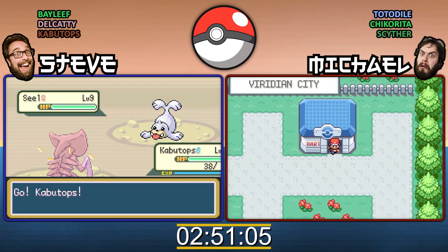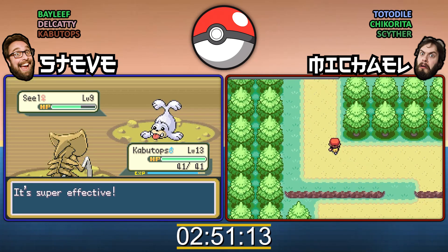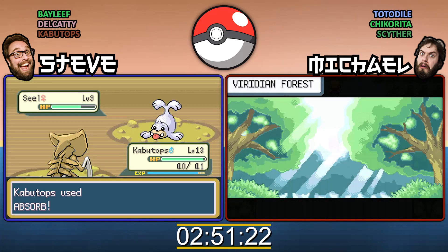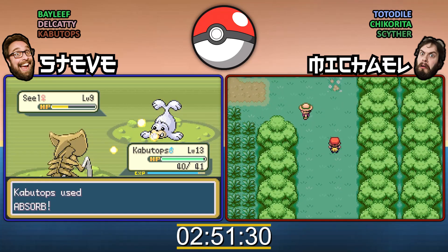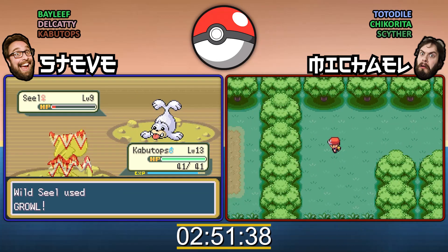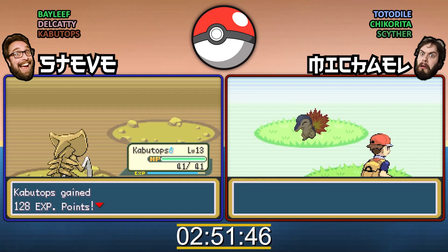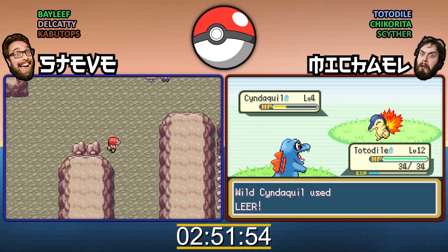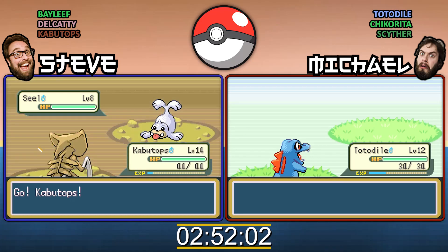Bought two more antidotes. Very good. And I'm off again. One more hit. We'll go and heal up, and then we'll take that first trainer in Mount Moon. Bayleaf, Delcati, and Kabutops — not a bad set. Shame there's no Tyrogue. I was so cross watching that back. It lasted about two and a half minutes. That's quite sad.